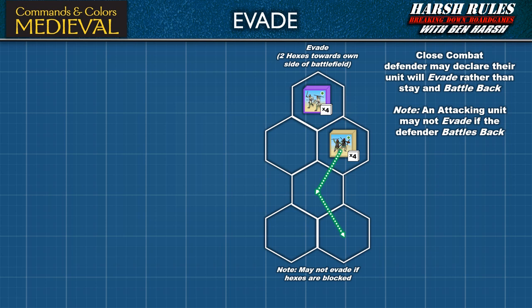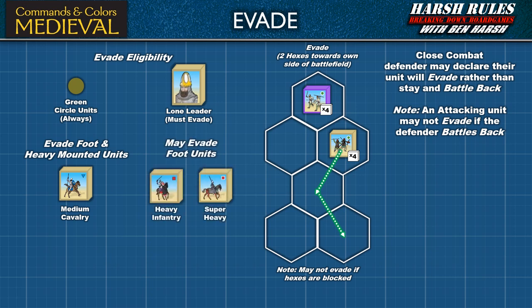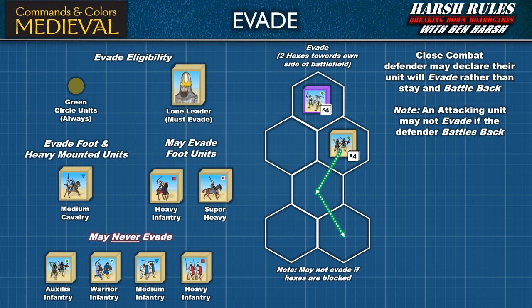When being attacked in close combat, the defender may announce the unit is going to evade instead of staying and fighting. The following units are eligible to evade: Green Circle Light Units and Leaders if they are alone; Medium Cavalry Units may evade all foot and heavy mounted units; and Heavy Cavalry and Super Heavy Cataphract Cavalry may evade all foot units. The following units may never evade: Auxilia Infantry, Warrior Infantry, Medium Infantry, and Heavy Infantry.